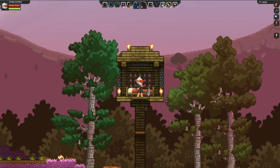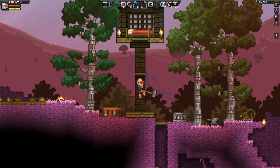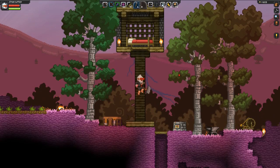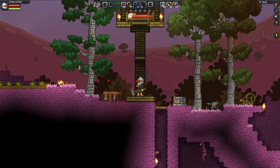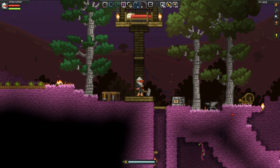Welcome back to Starbound, the beta version, episode 4. We are continuing on with Starcutter, our Apex hero, and his mighty Thunder Punch of power. I did a little bit of work off camera — I extended the mine shaft down to the new biome we found at the end of last episode, explored a few caves and got some more money. The pixels are flowing freely now that we've gotten a little deeper into the ground.